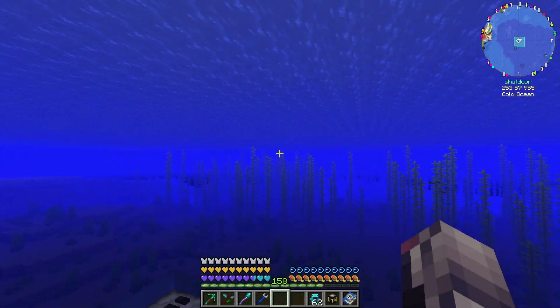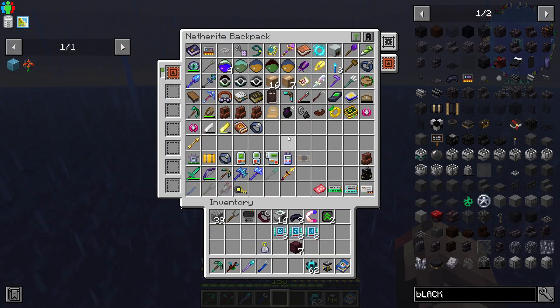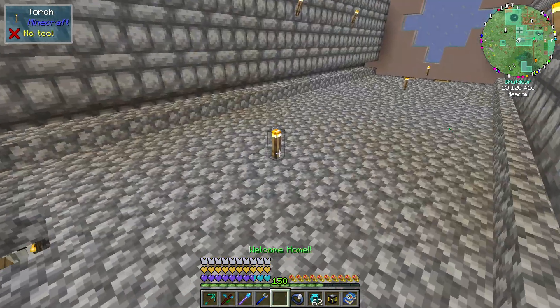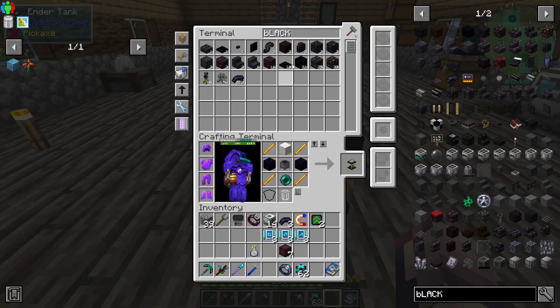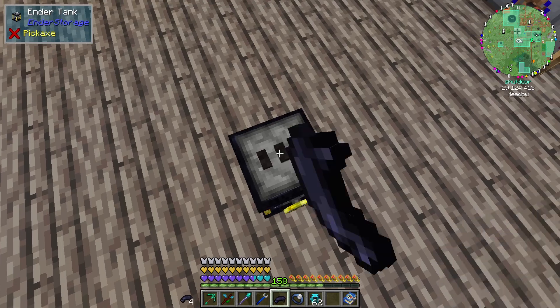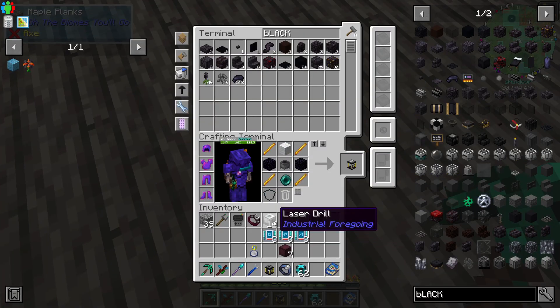We've got crude oil — that was the first thing I wanted to deal with this episode, because we do need to get into pneumatic craft, right? We're going to get further into pneumatic craft, and crude oil is one of those things that you need to get before really starting, I would suggest. Unless you're doing it solo — meaning actually using the mod independently, which you can do. They have their own pump system and everything in pneumatic craft, I'm just not using it.